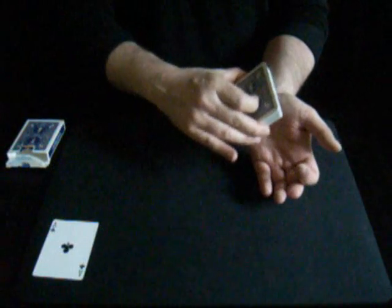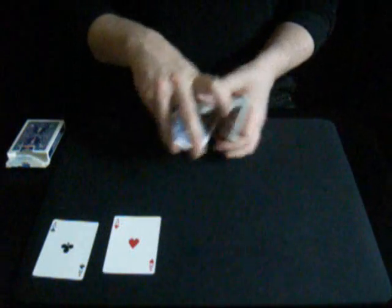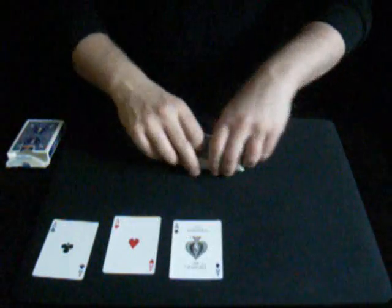I decided to rely on luck a little bit more for the second ace, and gave the pack a lucky magic rub. And that got me my second ace. From here on in, I knew it was going to get much, much more difficult. So I decided to rely on the top shot move. And that got me my third ace.